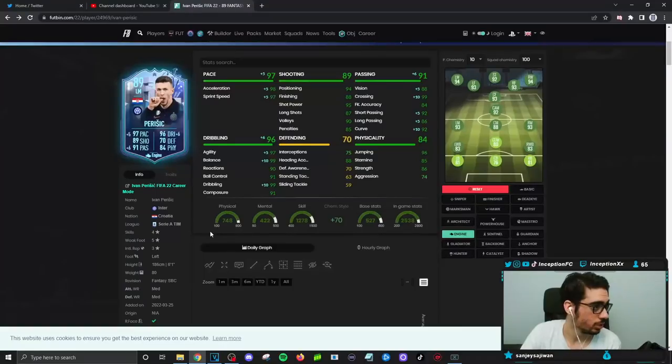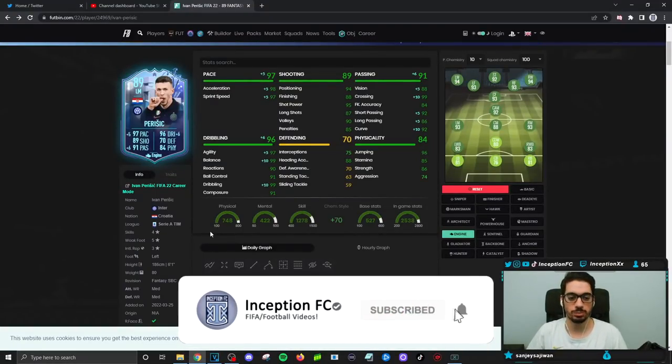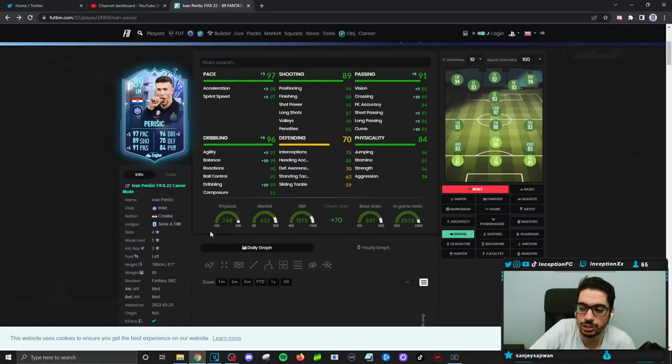Final verdict on the new Evan Parisic card: in-game performance shows most people are probably going to give him the engine chemistry style to make his dribbling as responsive as possible, with really good passing stats. Because this card has defensive capabilities, he can work really well as your attacking-oriented center mid. A lot of people using the 4-1-2-2 or 4-3-3 tend to need an attacking-oriented midfielder — this is going to be that type of card.